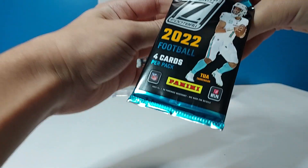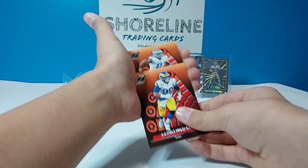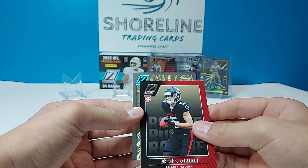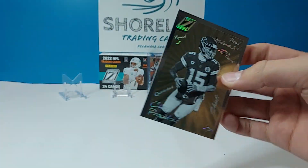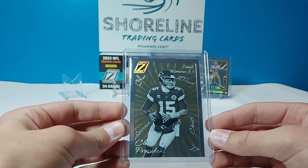Two packs to go. Aaron Donald, Micah Parsons, Drake London rookie — not bad. A Class President, and another Class President of Patrick Mahomes — we'll take it, very nice. This is our second one pulled, but it's definitely not a bad one to pull. The cards are thicker than normal ones but not quite as thick as mems.